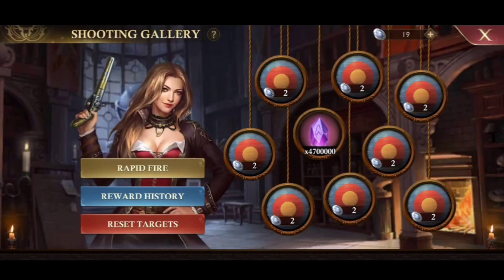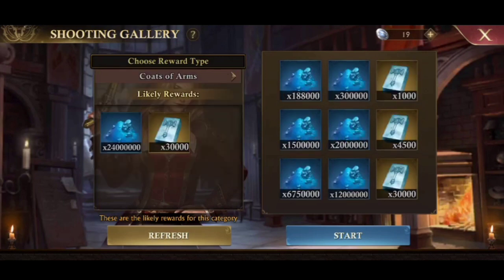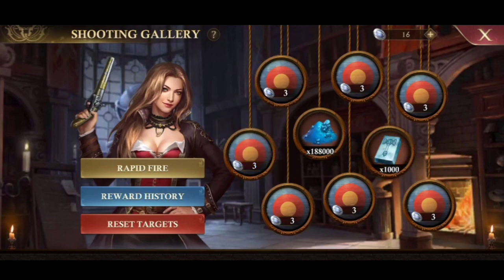Let's check in the shooting gallery. I have to get the third reward, or 6 coins and do it 2 times, but better than using pearls. It's a luck — got it with 3 coins.